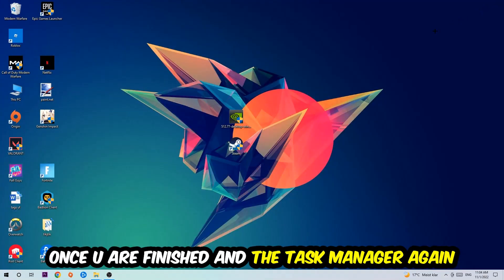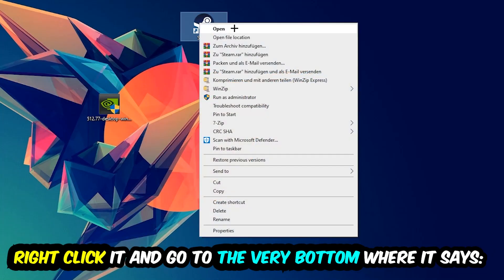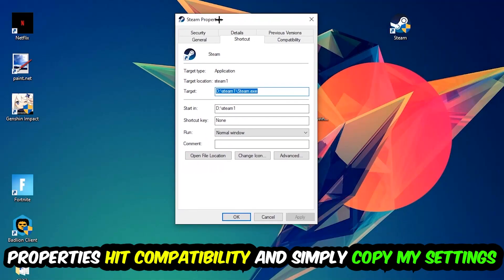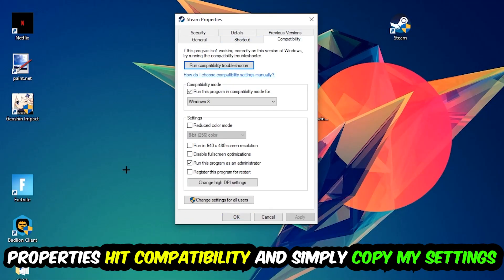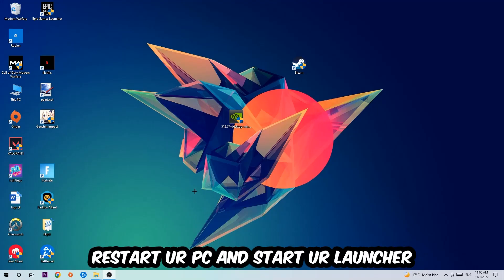The next step is to take the shortcut of your launcher from Steam, or your game shortcut on your desktop, right-click it, and go to Properties. Hit Compatibility and copy these settings: enable 'Run this program in compatibility mode for' and select Windows 8, disable 'Disable full-screen optimizations,' and enable 'Run this program as an administrator.' Hit Apply and OK. I would personally recommend restarting your PC afterwards, and once it's restored you should be able to see a little atmosphere symbol on your shortcut.